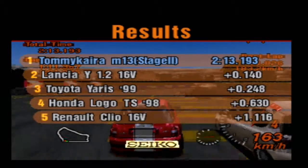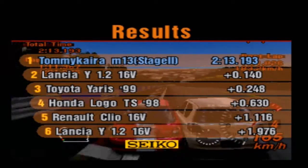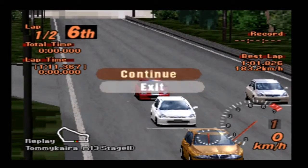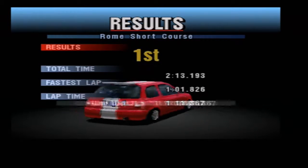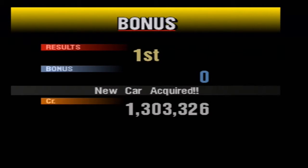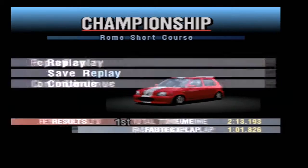In that race, the Lancia Y went into second place, the Toyota Yaris was in third, the Honda Logo was in fourth, Renault Clio in fifth, and there was another Lancia Y - apparently that car shouldn't have bothered showing up because it didn't do very well. Onto the prize fund and we get four grand to add to our credits - not much good, but hey.